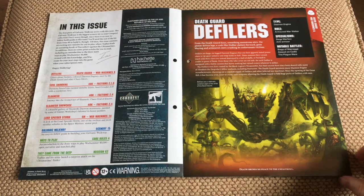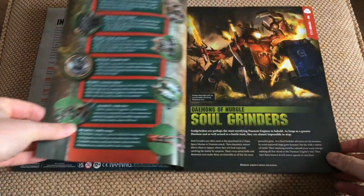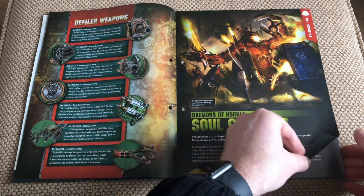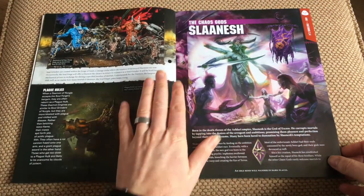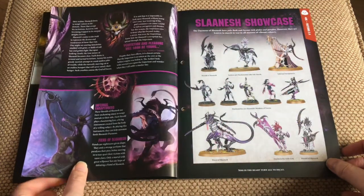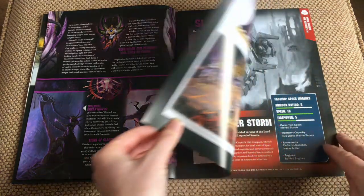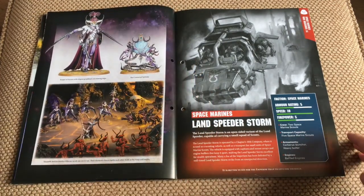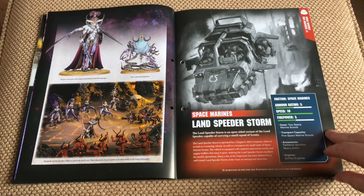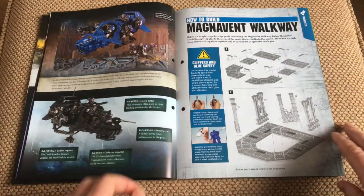So first page we have a bit on the defilers, Soulgrinders, Demons of Nurgle, the Chaos Gods, and a showcase. Then we've got War Machine information on the Land Speeder — I've got two of these, not built yet, but I'm hoping to do an unboxing of that one very soon, so please keep a look out for it. And then we've got how to build the first part of the walkway, pretty simple.